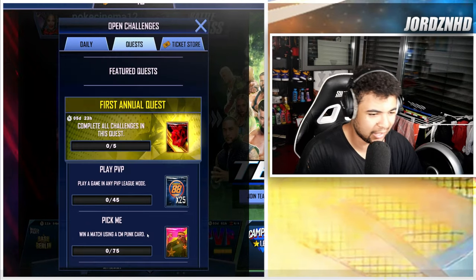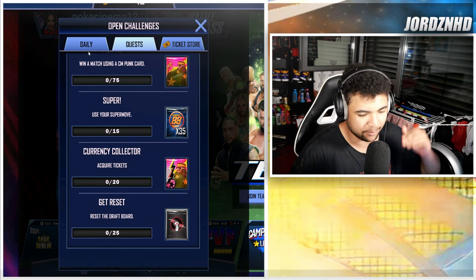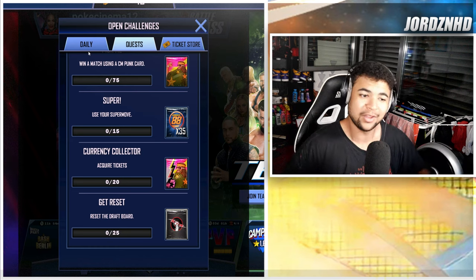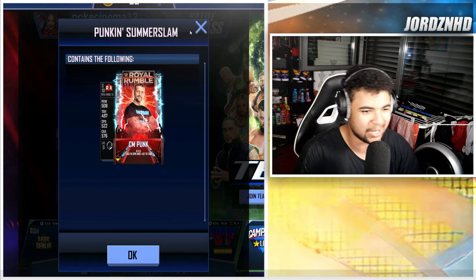Right then guys, welcome back to the video. As you guys can see, it's the first annual quest — it's a CM Punk quest. I'm going to run you guys through it from bottom to top, as I always do. So we need to spin the draft board 25 times to get a Royal Rumble 24 Fusion CM Punk card.